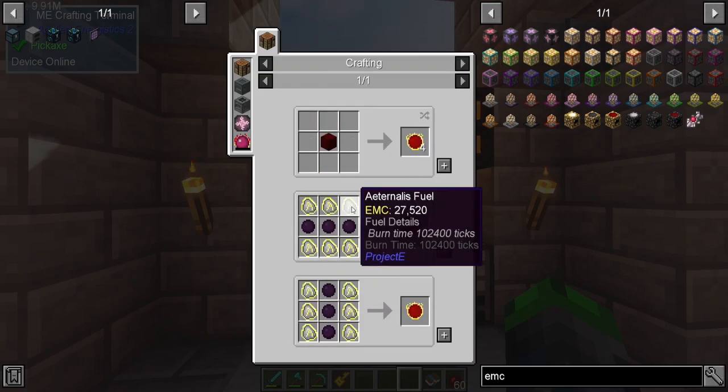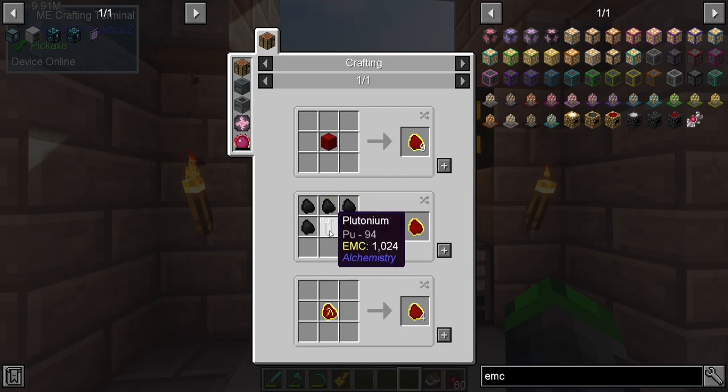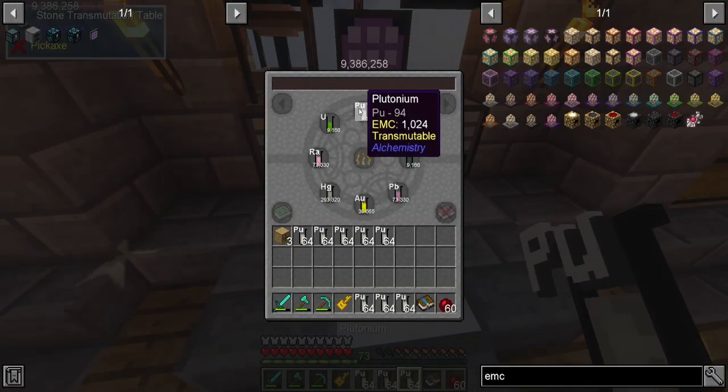An EMC link will allow us to put EMC into our system. We need one thing: a red matter. It's not all that expensive. But to get this we need ender pearls, and to get those we need plutonium — and we do have plutonium. We're along on plutonium — yes we are.